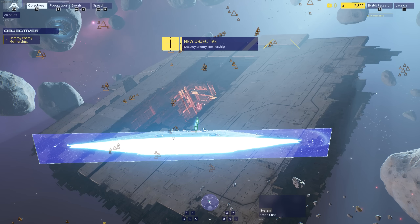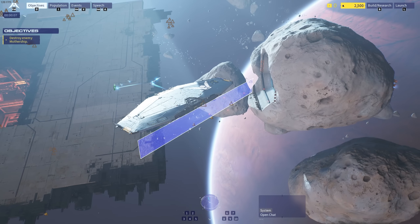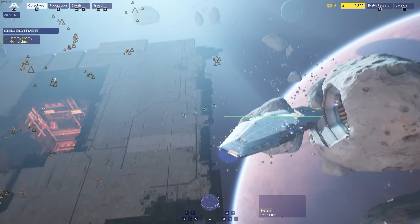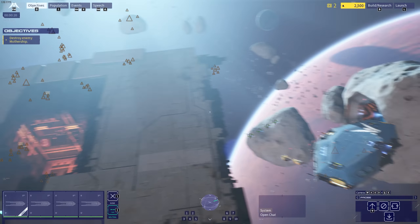And here we go. The ships spawn — I always remember how they kind of jump like a window into space. Okay, so these are your controls. I'm using WASD, and the right mouse button is look. Thank God, this game is beautiful. Oh my God, my jaw.